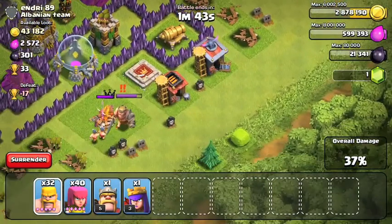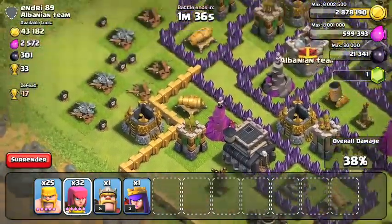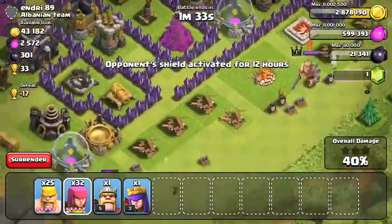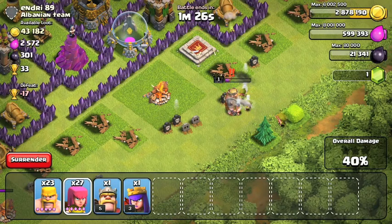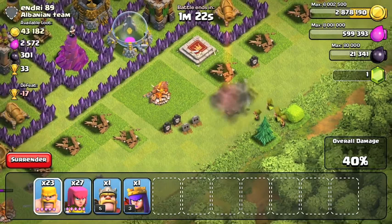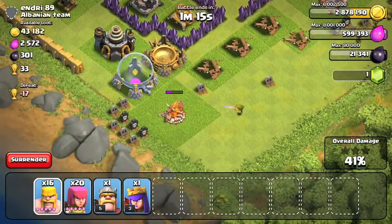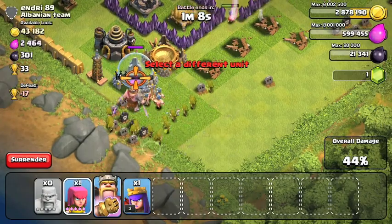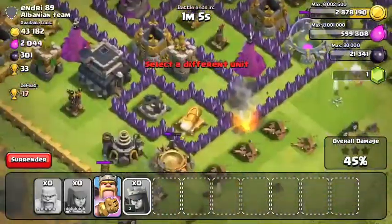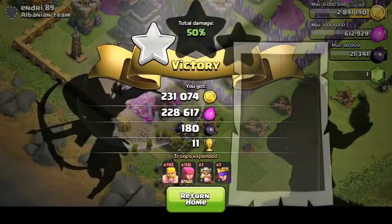We're at 37% and we're gonna go for the win. We got pretty much all of that loot, so I'm gonna be clearing these outside buildings. At 38% — we just hit 40%. We're getting close. That king is gonna go down — a few barbarians on this camp and on this king pedestal. Now we're gonna deploy the rest of our armies — barbarians, Barbarian King, all our archers, and our Archer Queen. I iron-fisted my king, and we hit 50%, and we got some nice loot with that pretty good bonus.